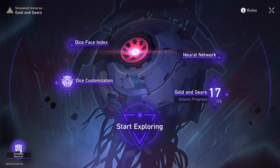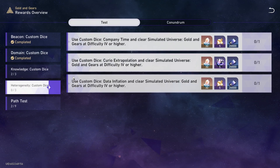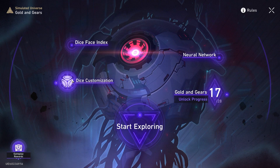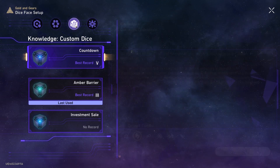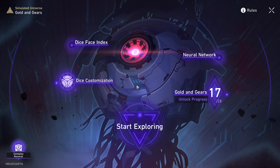Starting off with the gameplay rewards section. What pretty much matters is completing these conditions, and all of these conditions involve using some of the dices. These dices can be found in the dice customization tab. All you have to do is use the dice that is said in the achievement, and also make sure to take into account the difficulties it says. You do have to unlock some of these dices by just using the first dice first.